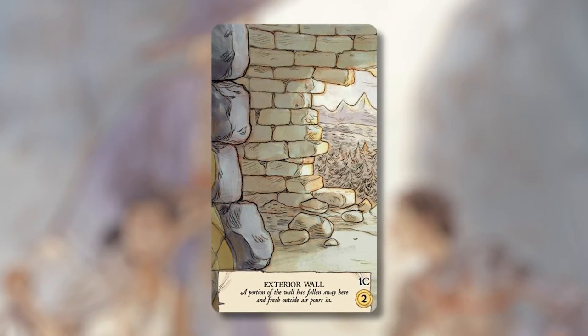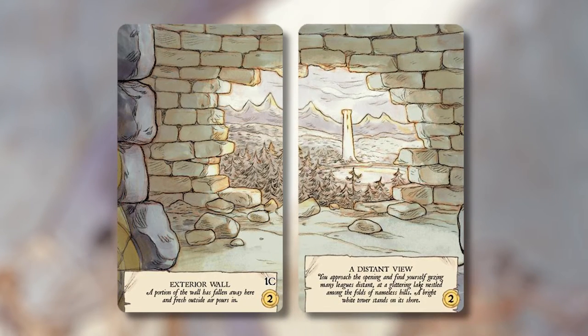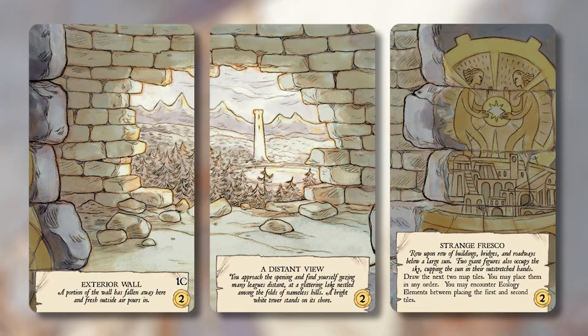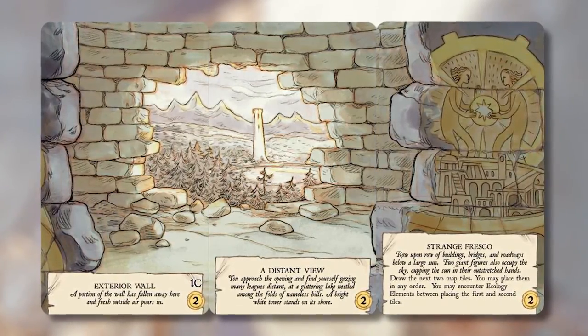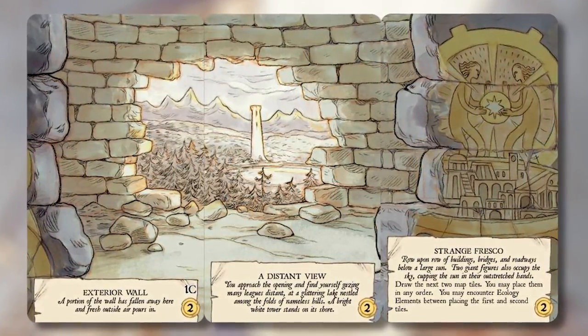You draw a card and it tells you which stack to draw from next, telling a little story and letting you encounter something — it could be a bad thing or a good thing. The other cool idea is that you lay those cards out side by side and it creates a panorama of what you're finding and seeing.